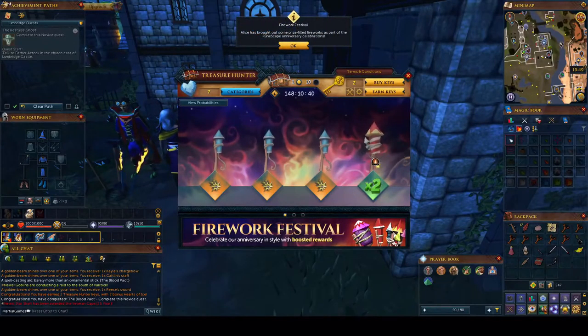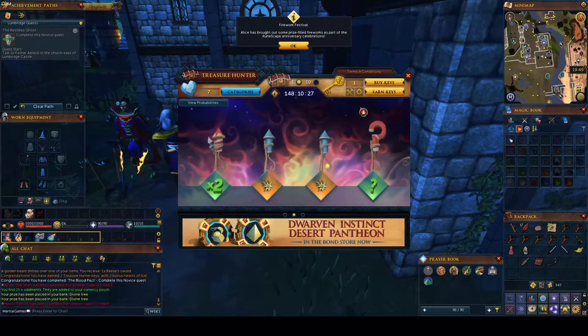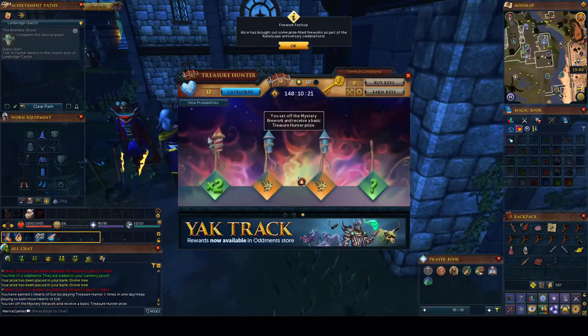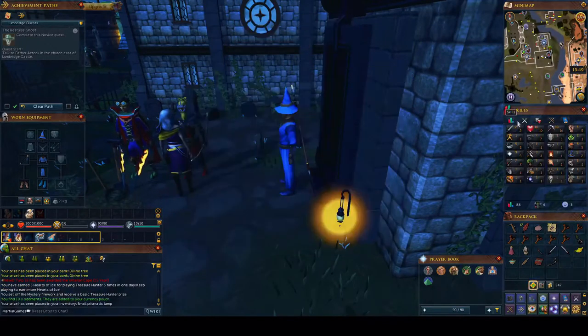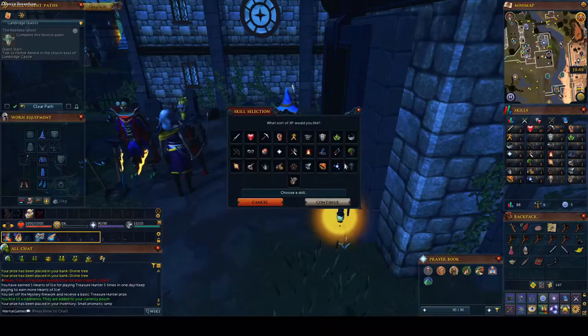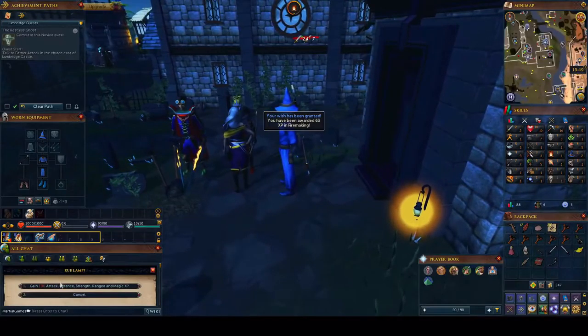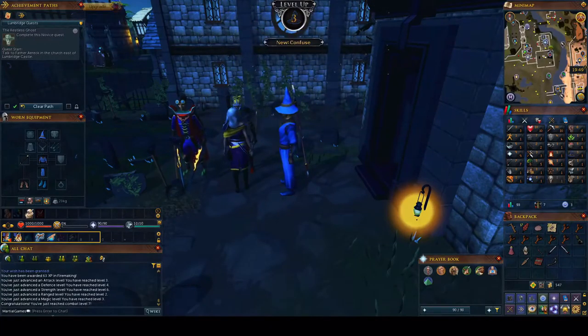Let's use these keys. I don't think you can use bonus XP in free-to-play, so I'm avoiding those. We'll go with a prismatic lamp — I'll put it on an easy skill so it doesn't affect our gameplay later. We'll rub this on combat, gain all the experience, and get a bunch of level ups. Almost all combat things leveled up and we gained level 7 combat.